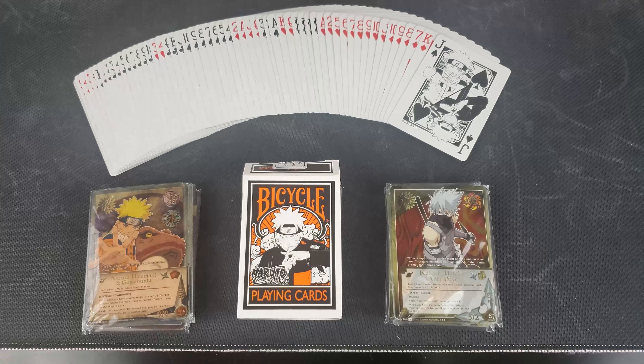The King of Spades is going to be Pain and Konan. Moving on to the Diamonds — we have Temari's Fan, a scroll headband, really cool designs. The Jack of Diamonds is going to be Sakura. Then you have Tsunade and Shizune. And Sasori and Deidara. Then automatically to the Clubs — you've got Kisame and Itachi, Kabuto and Orochimaru, and then Sasuke.